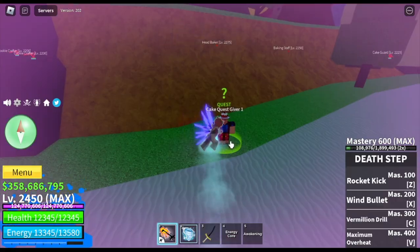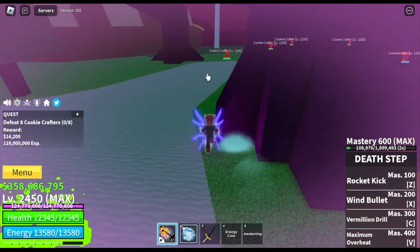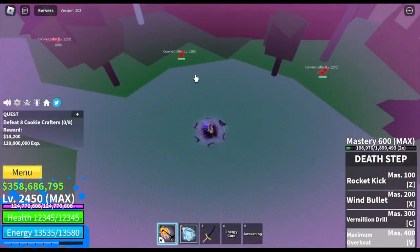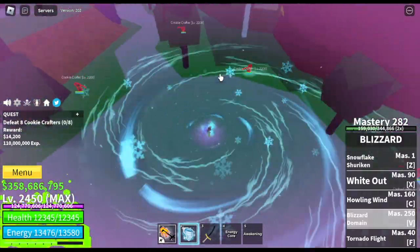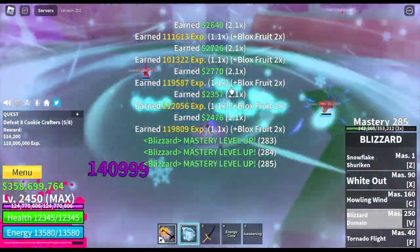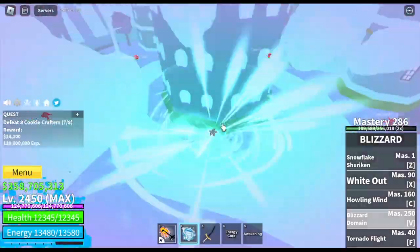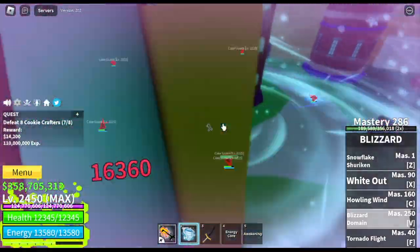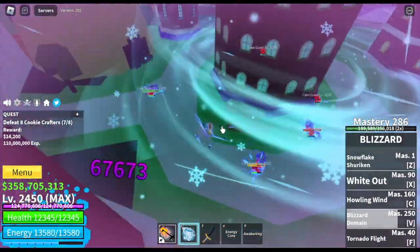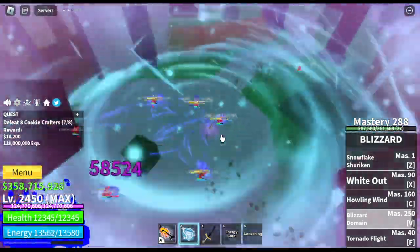Can I do this in the Third Sea? Yes, obviously. I think the best area is the CookieCrafters — you can defeat seven per V-Skill. I hope they make it eight so you can burst-finish a quest. Also, you can get 14,000 Bellies here. While waiting for the CookieCrafters to spawn — they spawn really slow — you can look for other mobs to defeat so that you won't be wasting your transformation.